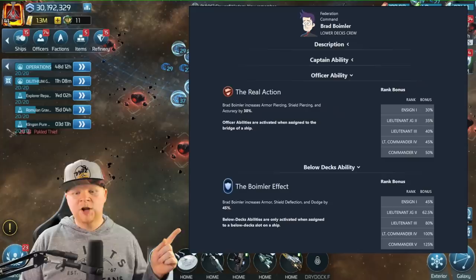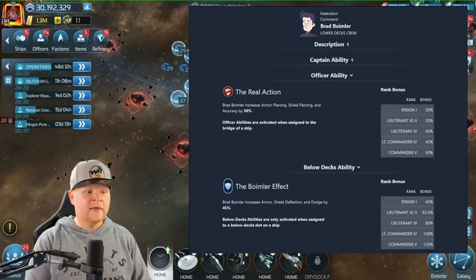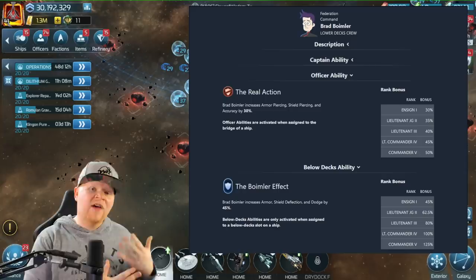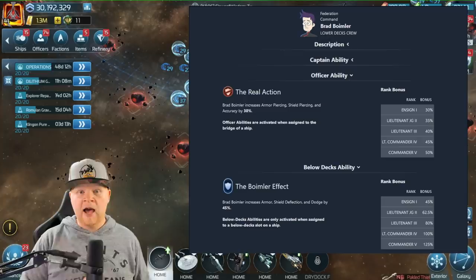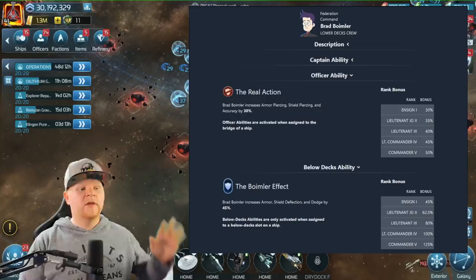At tier one he is not better than the officer bonuses of a ship. Now if you level him up - remember his ability as an officer and below decks gets better as you level up. Level one tier one is really not going to have a massive effect unless you're on a ship that doesn't have any mitigation properties. If you have Cadet Uhura, Cadet McCoy or Next Gen LaForge or Next Gen Crusher - newer players who don't have Moreau or Beverly as part of their loadout - he can be helpful. Even a few changes in mitigation can mean survival for an extra one or two destructions.